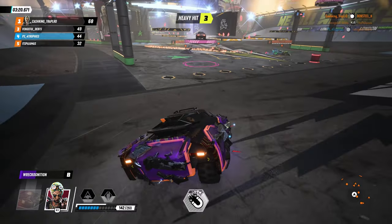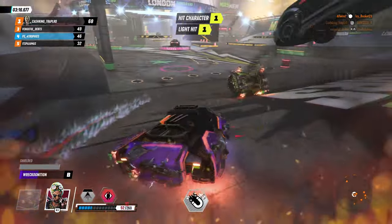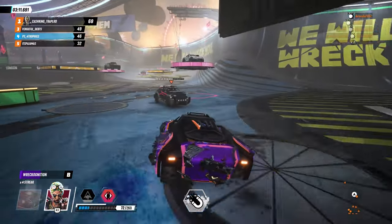If you look around the health bar, there's a little white line. Once you fill that entire health bar with the white line, you need to escape for five seconds. Really the only challenging part is knowing when your shield is full.